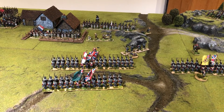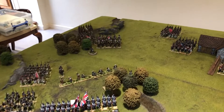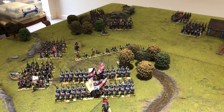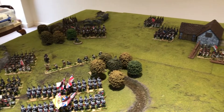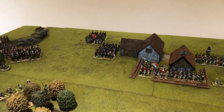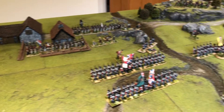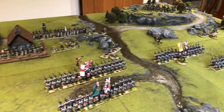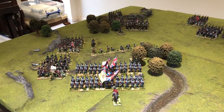In turn four, the French have initiative. The Dragoon Regiment went hesitant — clearly finding being repelled by the British square uncomfortable. All other French brigades are active, and we have infantry assault off on the brigade in the centre. For the Allies, all Allied brigades are active but the French have initiative. Let's see what they do as they start with initiative in turn four.